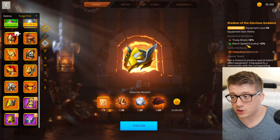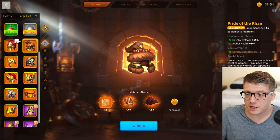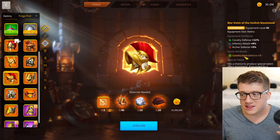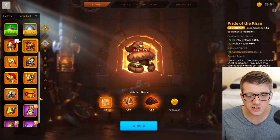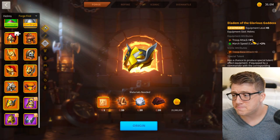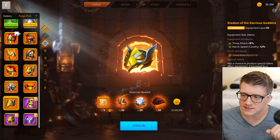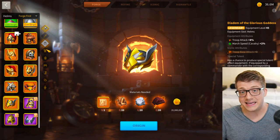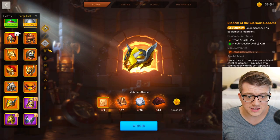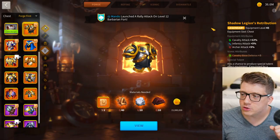It has cavalry march speed, which implies it might want to be used by a cav player, but Pride of the Khan is a giga-chad piece, and the Warhelm of the Hellish Wasteland is also incredible with tons of cavalry defense. Why would you get universal attack when those options exist? This set is embarrassingly bad and costs 60 legendary materials plus 20 million gold. Do not ever craft this.